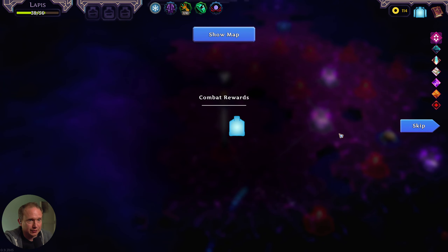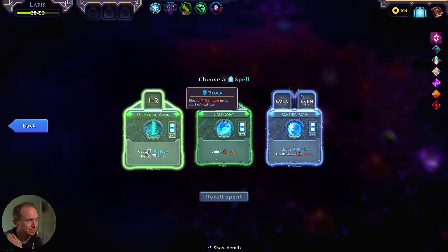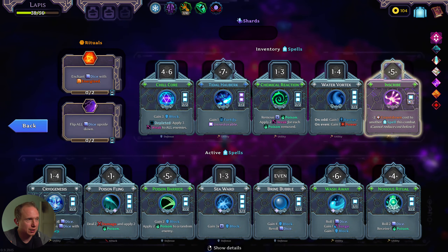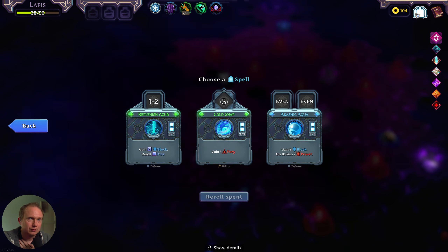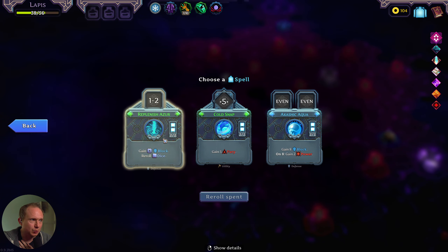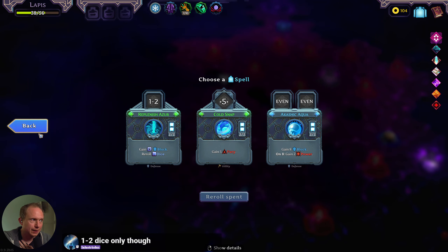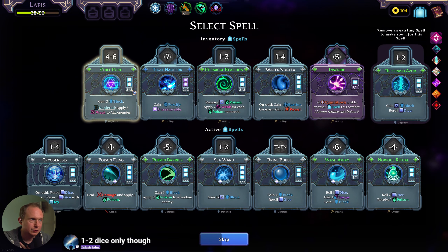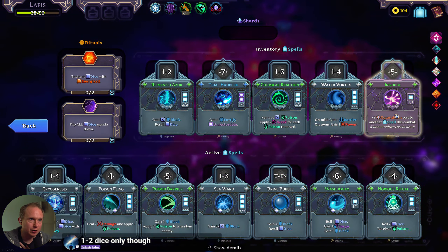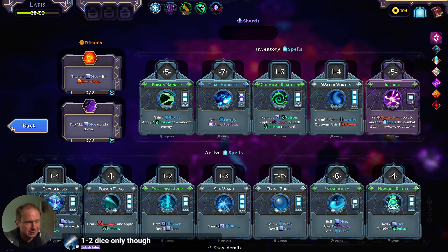We're already full on stuff and we're not going to have anything. I mean, there's a chance that what we find in here could be better. Gain X block, reroll dice — do we like that as a replacement? It might play better. Having it be a one to four would be so much better, but I think it's still good. It's better than poison barrier because it's a guaranteed reroll on small dice and it means that we can stack up more weakness.